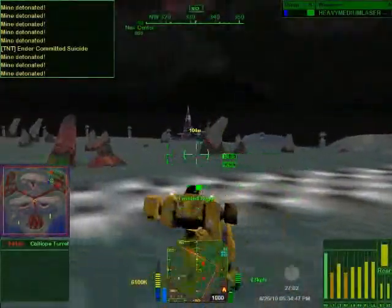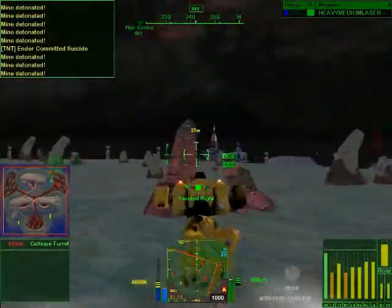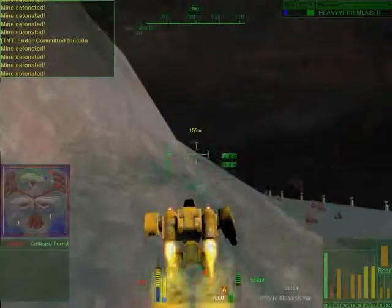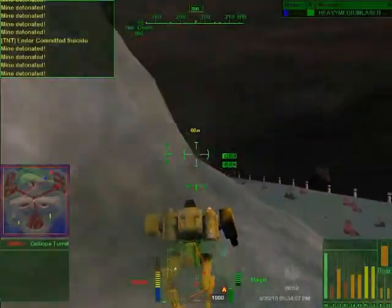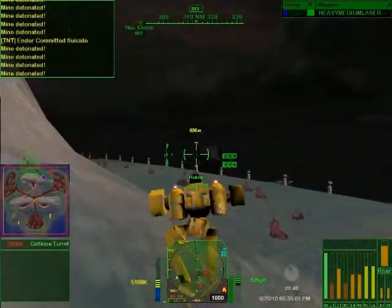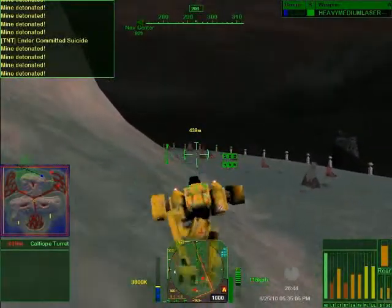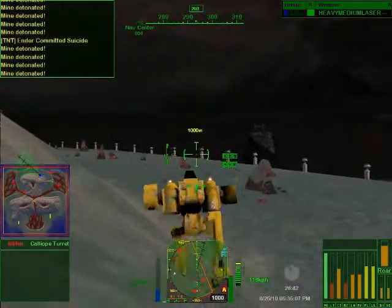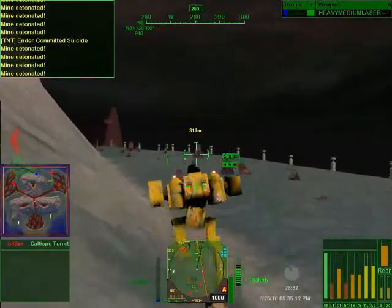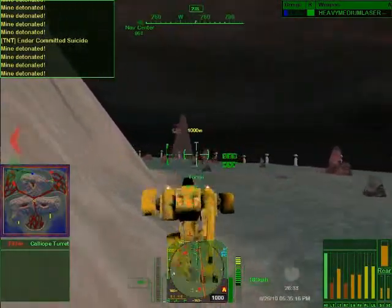Now you can see some of our turrets here — there's a bunch on this little oil-rig platform. I can go five minutes without hitting a mine here. Slow down a little and let our cooling come back up. Got another calliope off there in the distance. These little torches here mark the boundary of the track — if you go beyond that, there's actually water, and if you fall down in the water, you'll get stuck and have to eject.